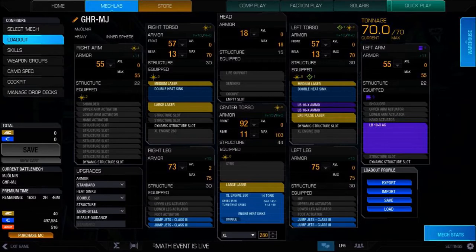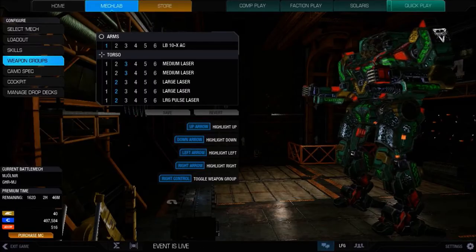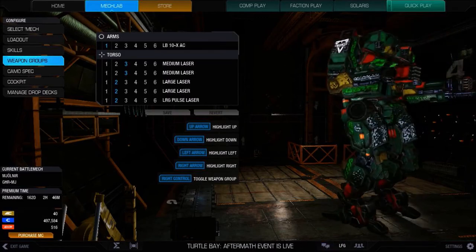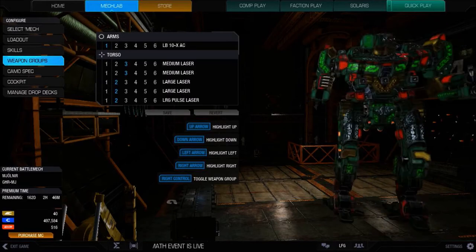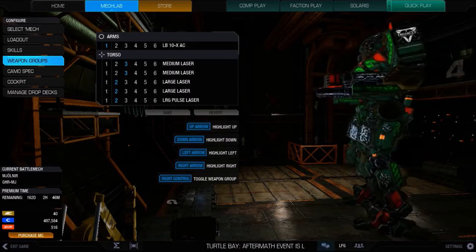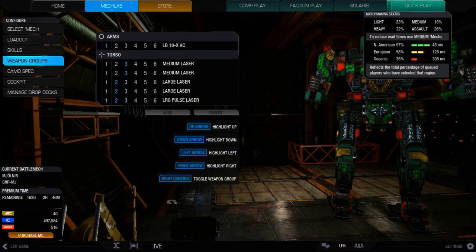Another good build would be LBX-10 and just seven medium lasers — that would be very effective. You can do a lot with this mech, and it's definitely worth getting. If you haven't tried it, I'd suggest it; I'm glad I got it. It's 20 bucks — there are cheaper mechs, but yes. The Mjolnir is a very, very good Inner Sphere heavy mech, and it's a Grasshopper with a ballistic. Good mech. I like the Grasshopper. This may be my first Grasshopper video — I'm not sure. Let's go ahead and get into a match; I'll see you guys on the battlefield.